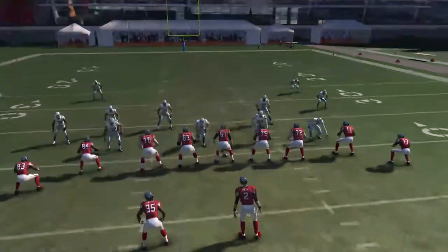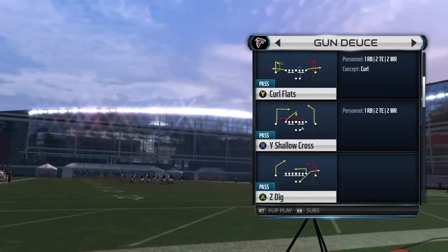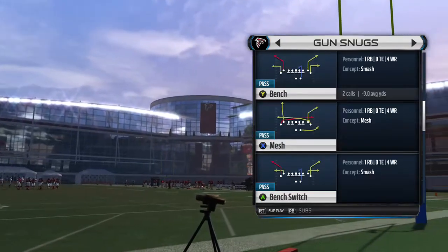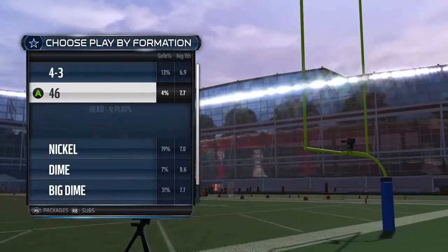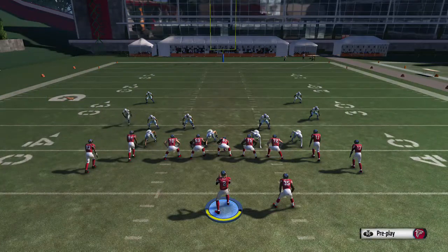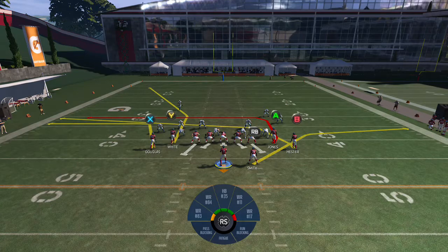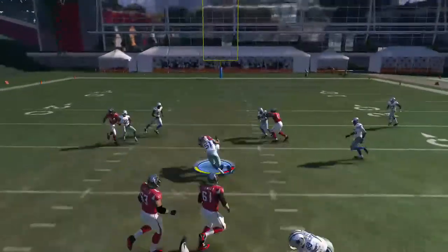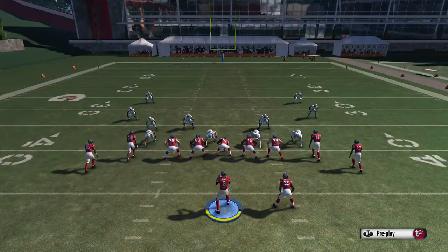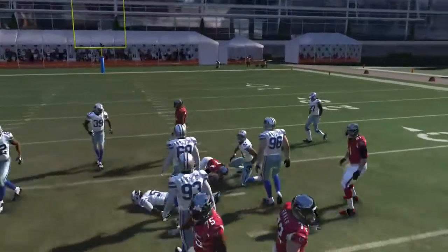Next play is the Drive Corner. On the drive corner play, go to the B receiver and throw it to him quickly to beat Cover 4 — get your five to six yards right away. It's basically a quick hitter. As soon as you get the ability to throw it to him, throw it as they cross up. That's also a Cover 2 and Cover 3 beater as well.